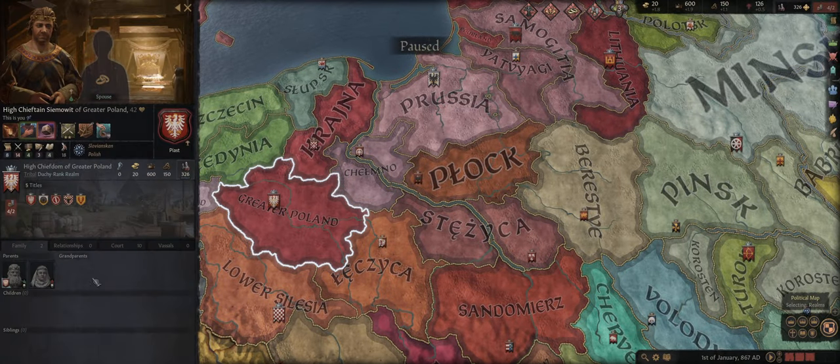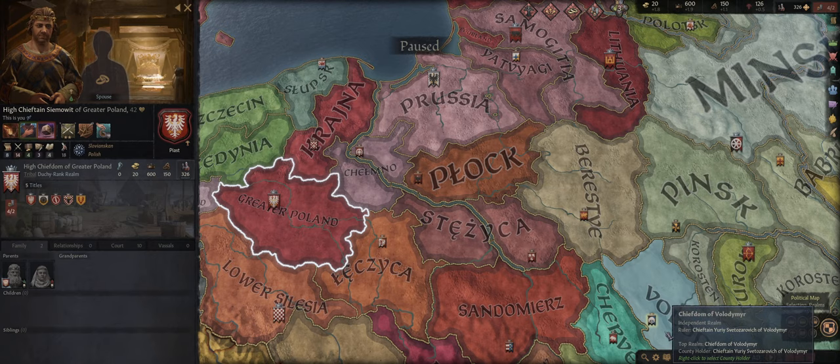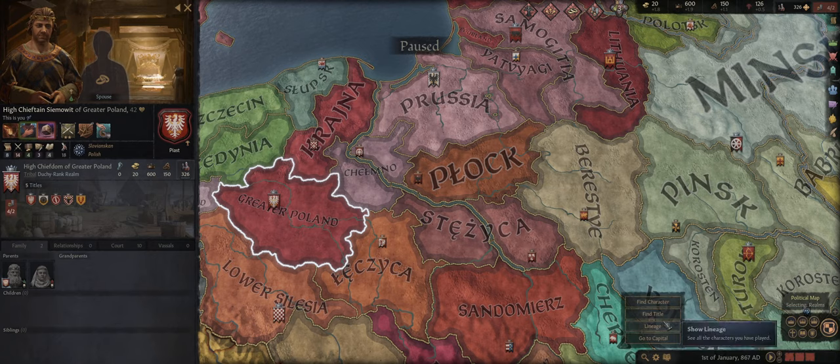That covers lifestyles for now. The last type of trait we need to discuss are congenital traits. Congenital traits are traits which are inherited — either you have them and your child has them, or your spouse has them and your child has them. It's a random chance. If either you or your wife has one, there's a lesser chance; if you both have them, it increases.